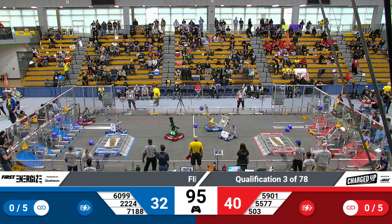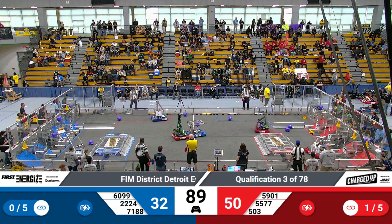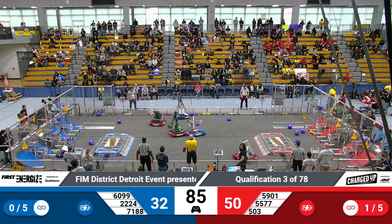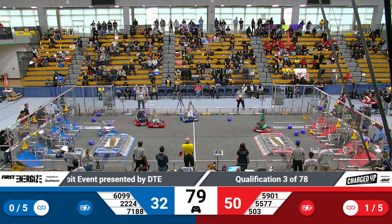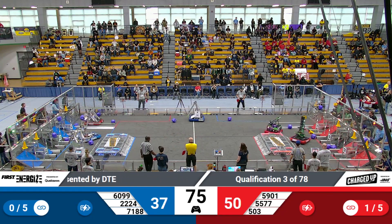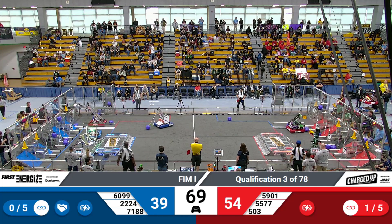Meanwhile, Saddlebots have a cone and they're making their way over to the center of their scoring zone. They're lining up for that third peg, and it is good. Meanwhile, Kinematic Wolves over on the far side loading a few cubes down below, as their alliance partner Frogforce drops a cube down low into the first level.